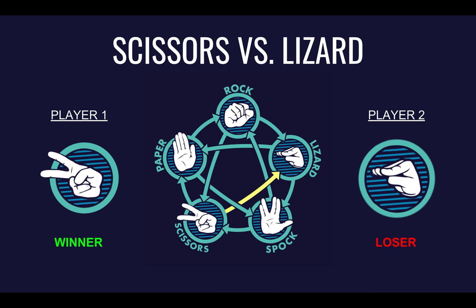In this round, we can see that Player 1 chose Scissors and Player 2 chose Lizard. If we look at the chart, we'll see that there's an arrow pointing from Scissors to Lizard. Because of this, we know that Scissors beats Lizard.